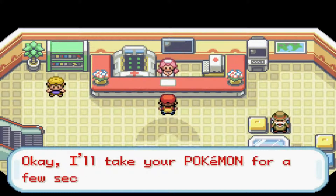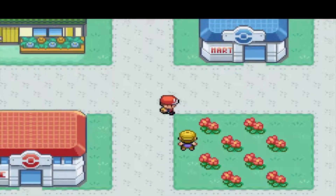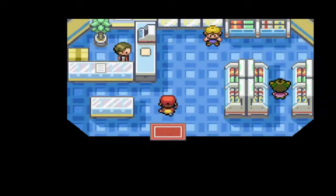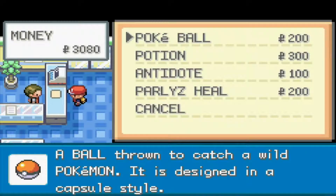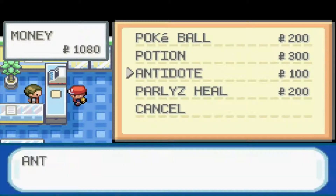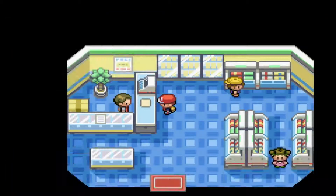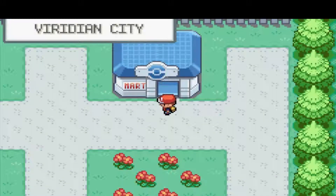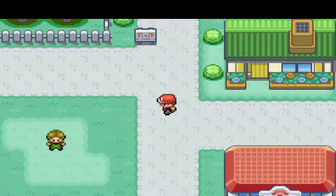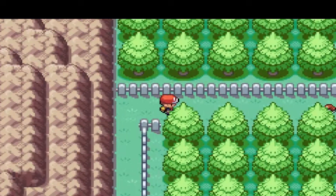We're going to go ahead, heal up, and also need to buy some more Pokéballs. We'll buy 10 Pokéballs since we'll probably use a lot of them early on. Also, don't forget — gotta have an Antidote. This is the number one tool in a Nuzlocke, especially in these older games. Poison does kill you in older generations — I think it's up until Generation 4 or 5; I'm not quite sure which. But poison outside of battle will kill you, so it's always good to have at least one Antidote on you.